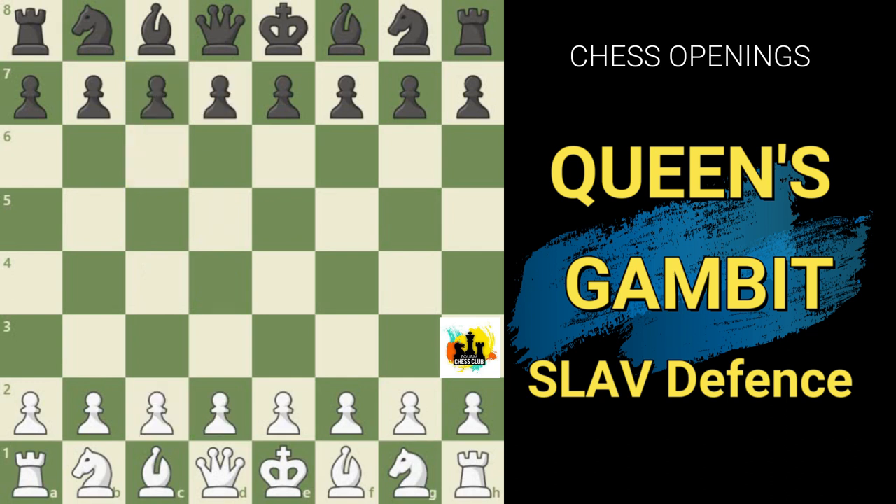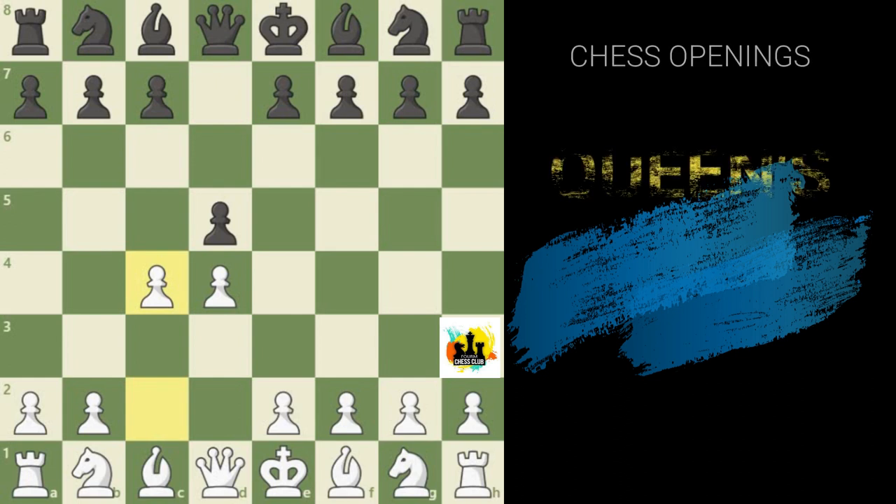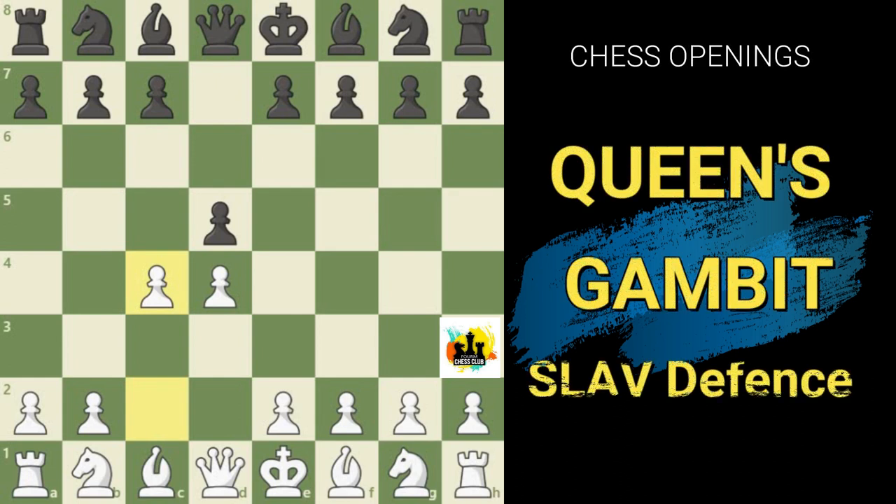The Slav is a reply to the Queen's Gambit. White begins with pawn to d4, and after pawn to d5, replies with pawn to c4, offering a temporary pawn sacrifice to gain control over the center or force Black to make some concession and hold on to the pawn on d5. In the late 1800s and early 1900s, when the Queen's Gambit first became popular, players with the Black pieces defended either by immediately capturing on c4 — known as the Queen's Gambit Accepted — with the idea of playing pawn to c5 as quickly as possible.